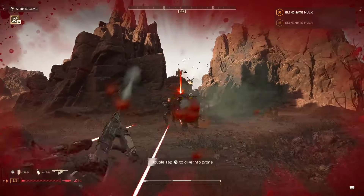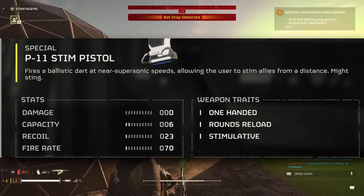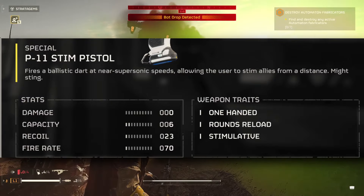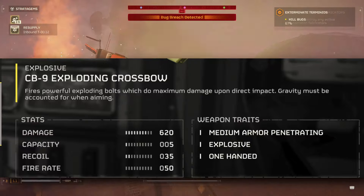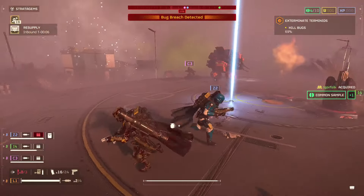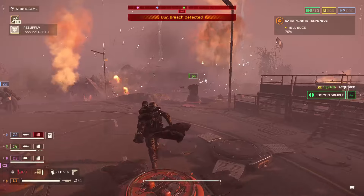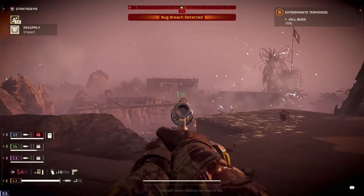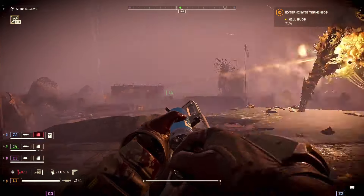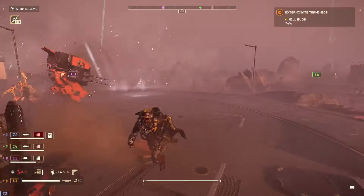We also have to talk about the secondary — the Stim Pistol. The stats: it deals zero damage, which makes sense. You have a total of 26 Stims at your disposal, the recoil is 23, and the fire rate is exactly 70 — slightly higher than the Crossbow, which has a fire rate of 50. I really enjoyed the Stim Pistol, especially in critical moments at the end of a mission. I can heal my teammates at the end of a search and destroy mission, and it was great on Eradicate missions too — a valuable tool that can literally keep your team alive when things get too crazy.